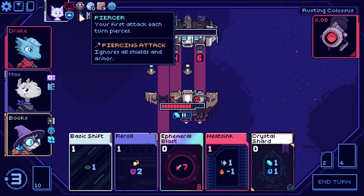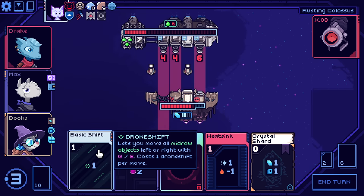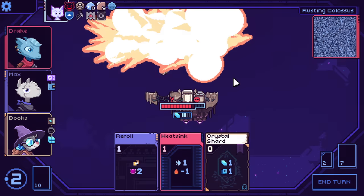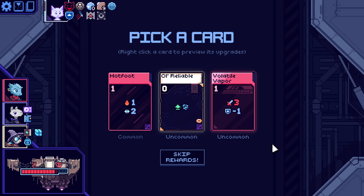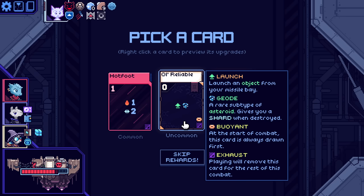This time is at 14 — I should have piercing. This should be enough. I'll go for it. Wait, we attack twice. I've used a bunch of them, but that was looking a little bit grim. Attack for three, reduce armor by one — that's not bad. Launch an object from your missile bay — the geode that will give you a shard. I mean, we could play it twice — it's kind of funny. Hotfoot's not bad.